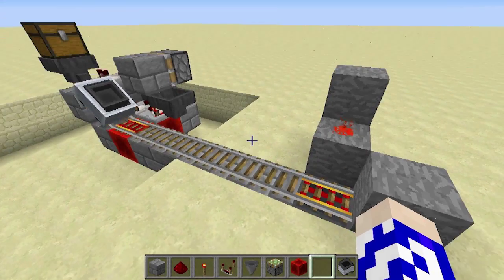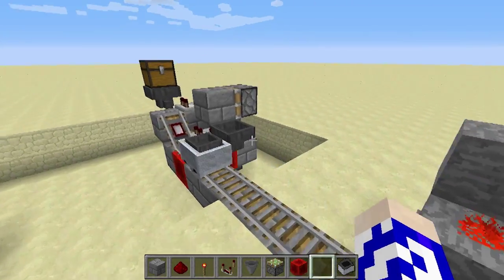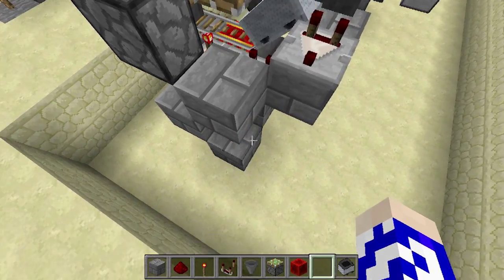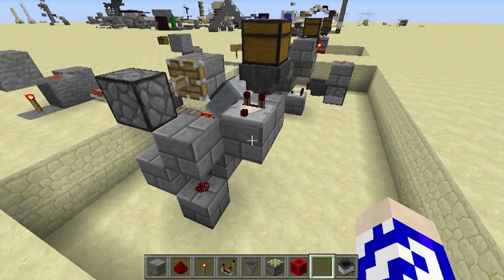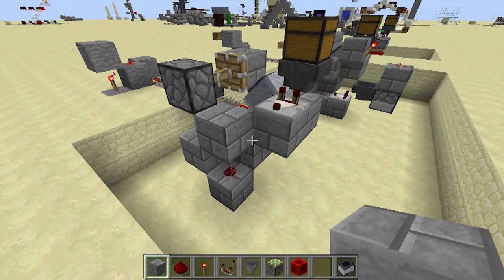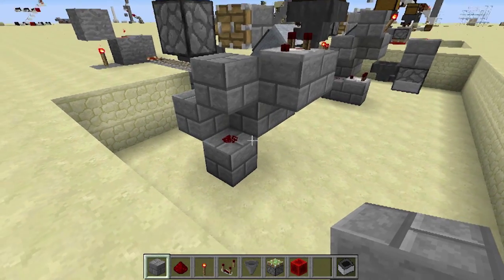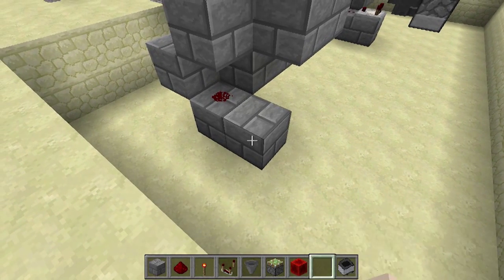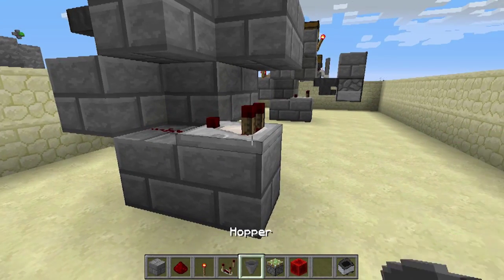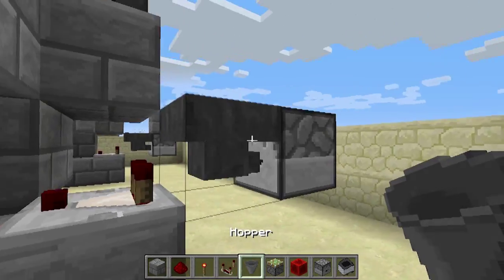Now we can address the second problem, which was the mine cart driving back and forth indefinitely when there are no items in the system. This is easily fixed by first removing this piston and the redstone block there. Then what we need to do is add in place of that a falling edge monostable circuit. A falling edge monostable circuit is created by making a normal monostable circuit right here with a block, sending the redstone or a comparator into there. We need a dropper here facing inwards and then a hopper facing into that.